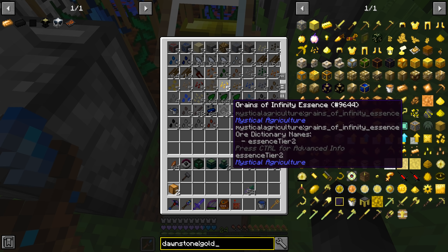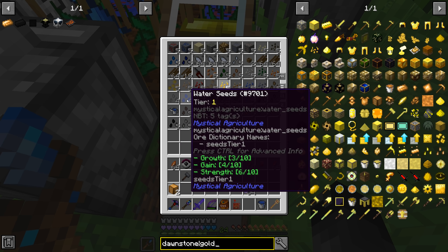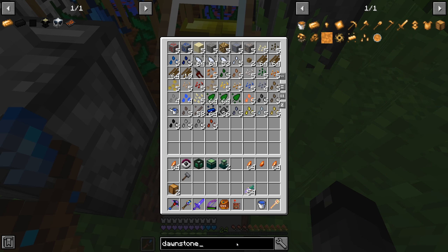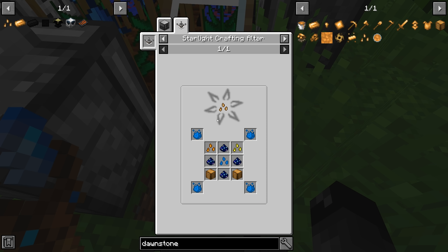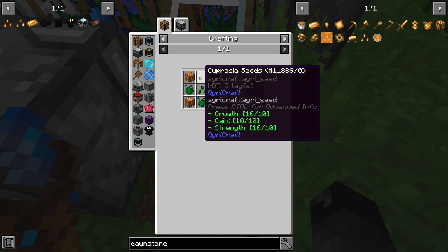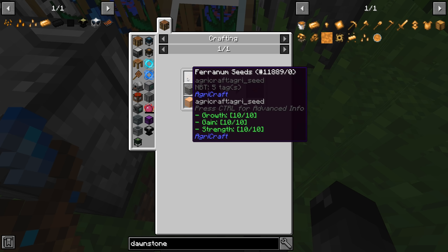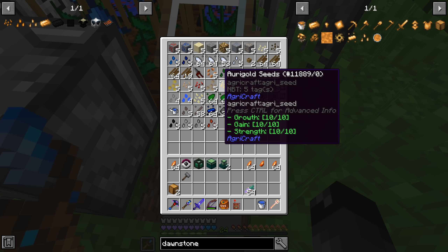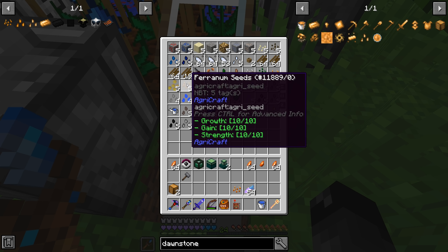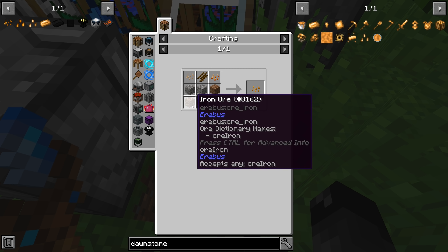We need to make copper seeds. Copper seed is a tier 2, so that is four copper blocks plus the cuprose seed. That does have to be a 10/10/10, so we are going to need carrot plus inferium, and again these are 10/10/10. We do have carrot and we have the inferium, so both of those are 10/10/10 — that's all we need.